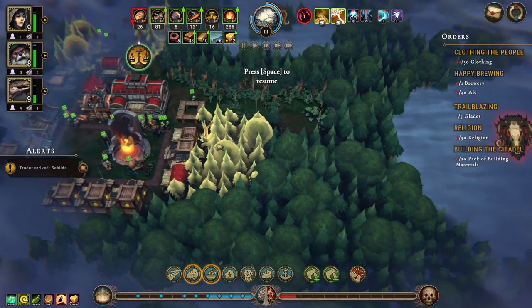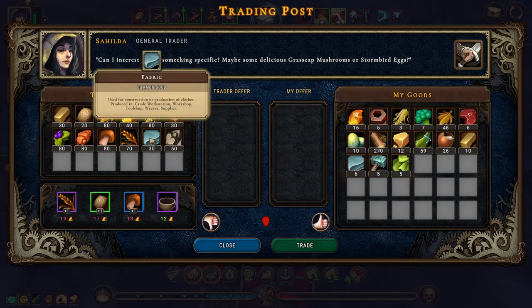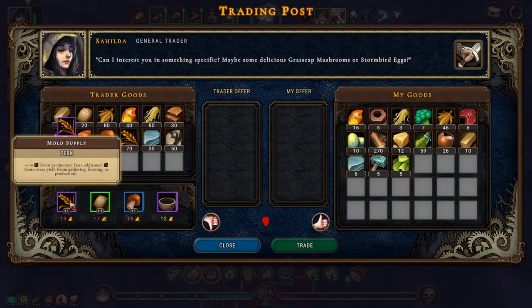We have done clothing 20 out of 30 times. We need to build a makeshift post, I think, for the packs of building materials. Let's move you up here and help with this, and that's the makeshift post, something like here.